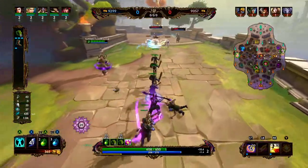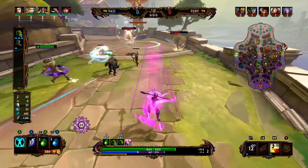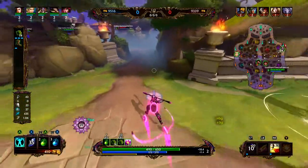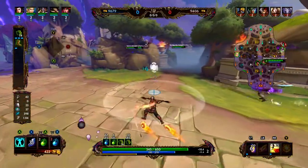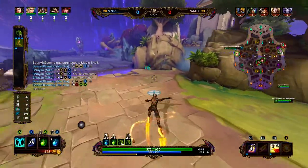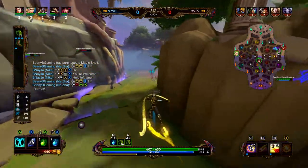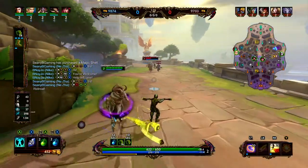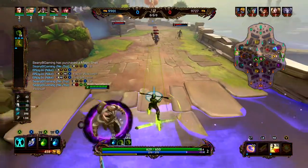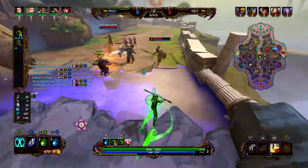Another thing about Naja that's pretty helpful is she has an attack chain. Her last basic attack in her attack chain will be an AoE attack. So we are working with a Heimdall, so we have pretty good aggression. Basically we are looking to dash in, stun somebody, throw our rings, and then kind of assess the situation.